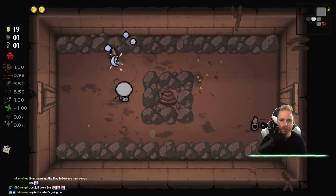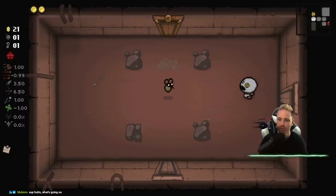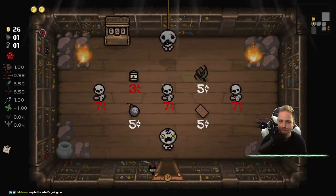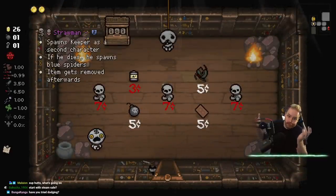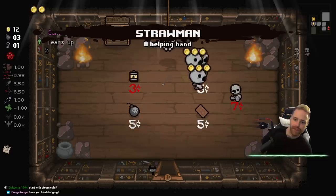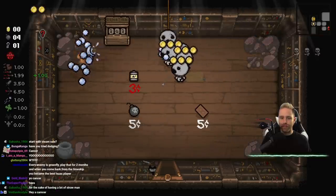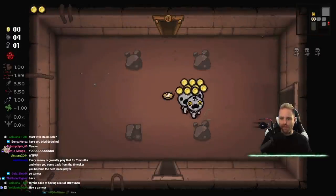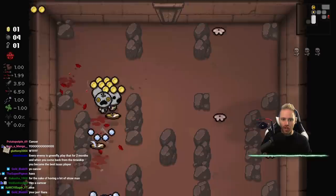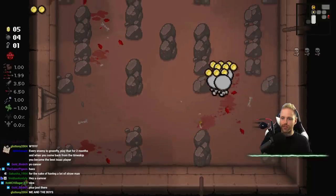It could actually be a legitimate challenge if every enemy was green flies - every floor every enemy is two green flies, next floor every enemy is three green flies. I'm getting low, I don't even know which one I am. You're the one without health, it's easy. Keeper butts rollout!